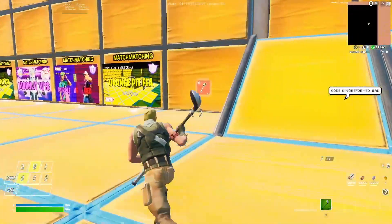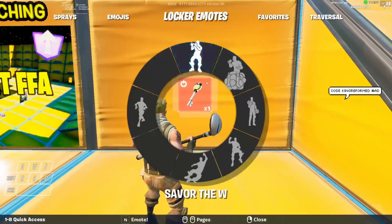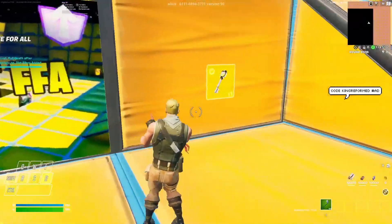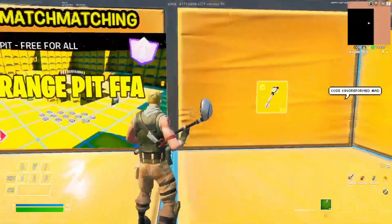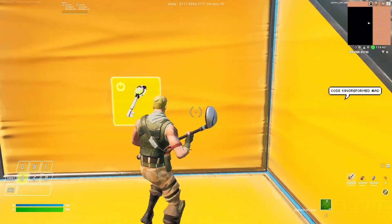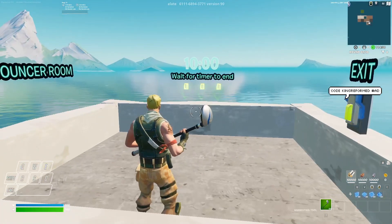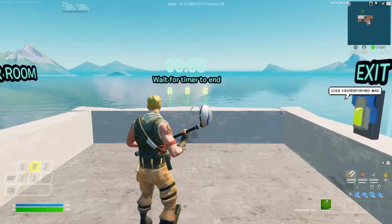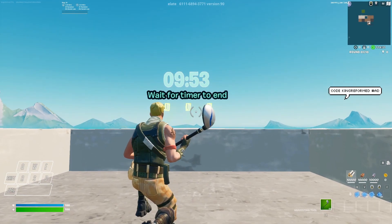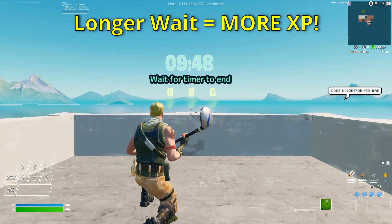Now that you have your 15 keys, run over here and you're going to see a little hologram button in the wall. You have to get on the center line and emote, and that will unlock the button. Interact with it and it should teleport us to a room that is going to start a timer. Go ahead and wait the 10 minutes for this timer to end, because the XP glitches will not unlock until it expires. Once the timer expires, come back and I'll show you where every single secret glitch is.